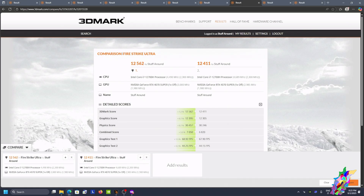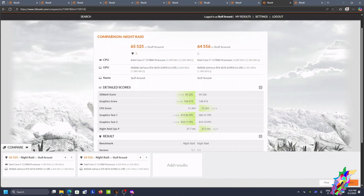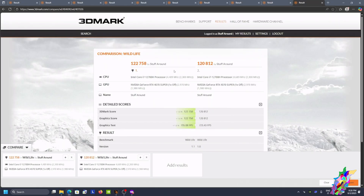In Fire Strike Ultra the improvement is only about 1% maximum. In Night Raid, Graphics Score, between 5% and 9% — this is the biggest improvement that happens. And in the end, Wild Life, which is not a very big improvement.